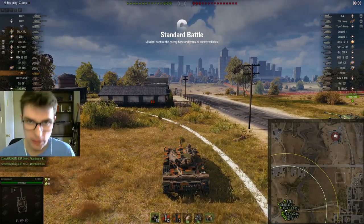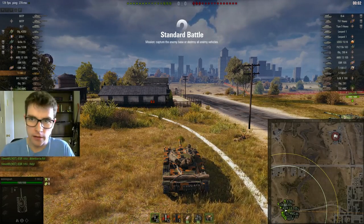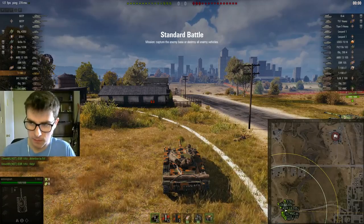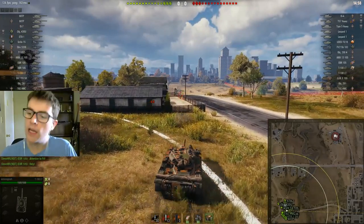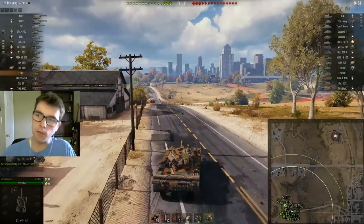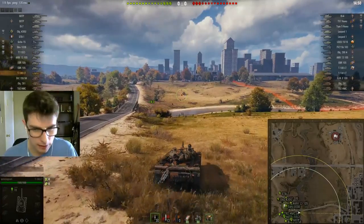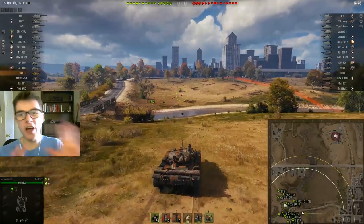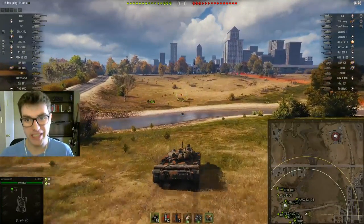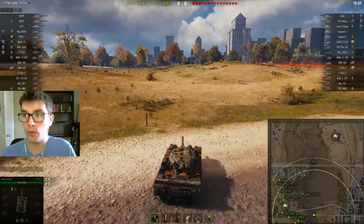For this one, we're on the map Highway. Generally speaking, what I would love to do on a map like Highway is go city and go for early shots. Typically, what going city in a light lets you do is stay already safe, and my other main reason is it gets me shots on any fast tanks that go into the city. An alternative is you figure out who's going to the city, but personally I don't care about that, because I can predict who will go city.